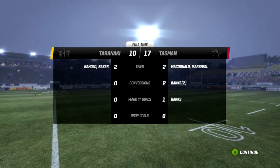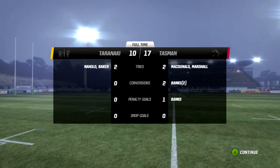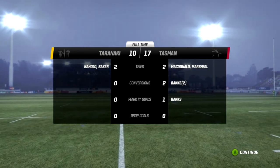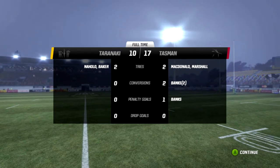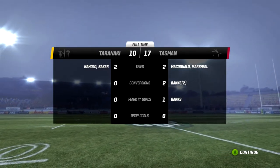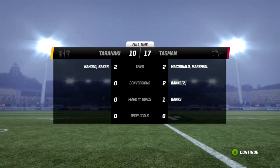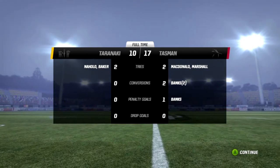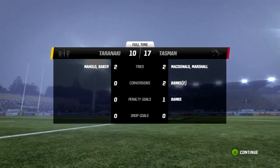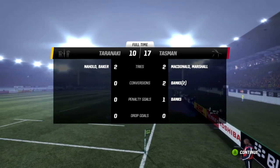Tasman have taken out Taranaki. Let's have a look at the scorers. Taranaki: two tries for Baker and Naholo, the two wingers — but it was the conversions and penalties that proved the difference. It should have been a draw. Pelissouma should not have been kicking — it should have been at least Marty McKenzie the fly-half. Taranaki missed two conversions and a penalty. On the other side, Marty Banks nailed two conversions and the penalty to give Tasman their 17 points. Tries for McDonald and Marshall were the difference, but it was the kicks from Banks that really proved the ultimate winner.